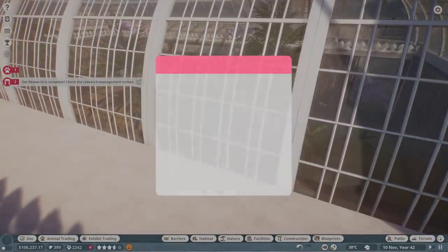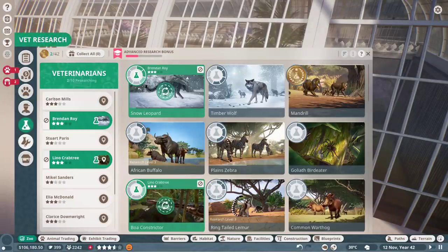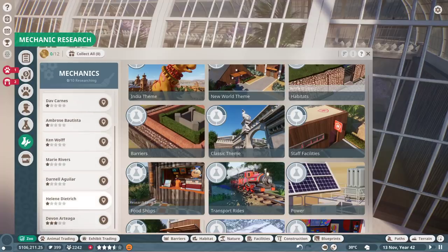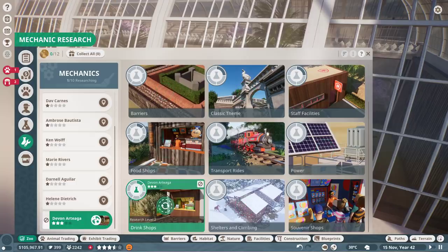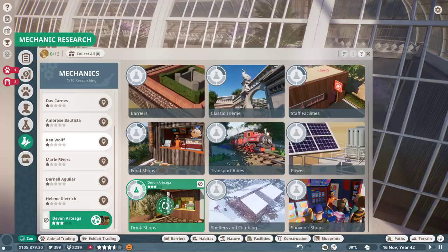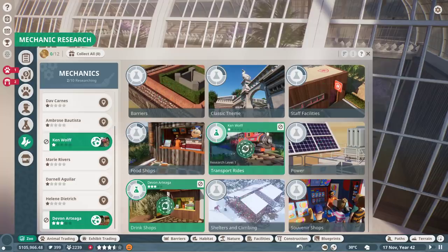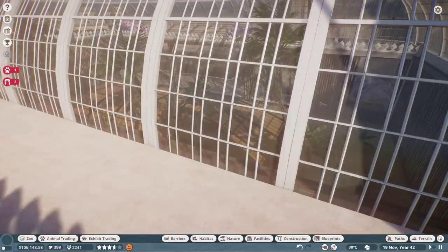Our vet research is complete - nice! We got the boa constrictor so we can make that a little bit fancier. I like that your research is actually carrying through now when you do it, which is really good. I want to get another drink shop, and maybe I should learn transport rides - the 4x4 Adventure Tour, oh yeah!